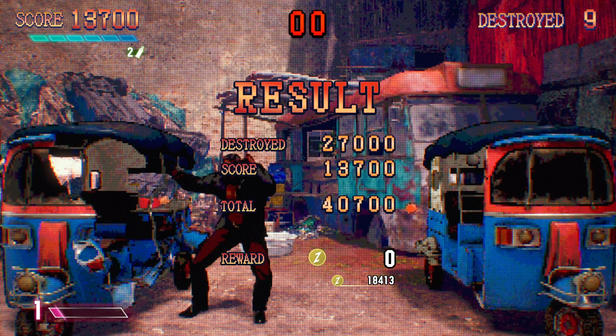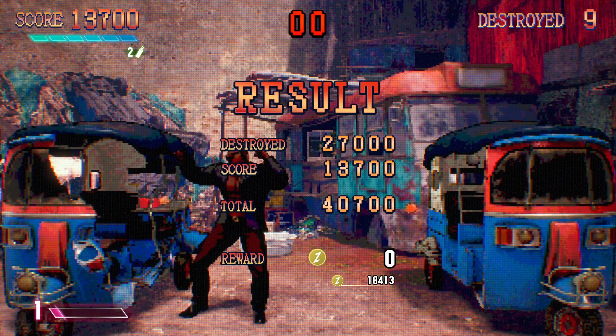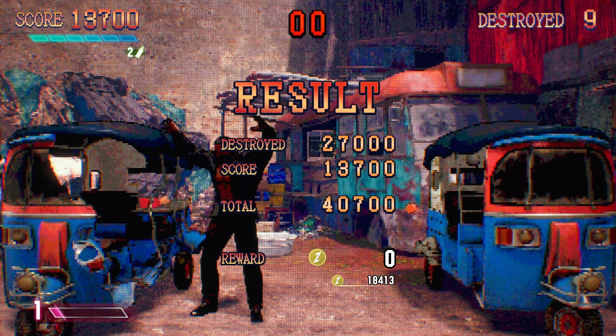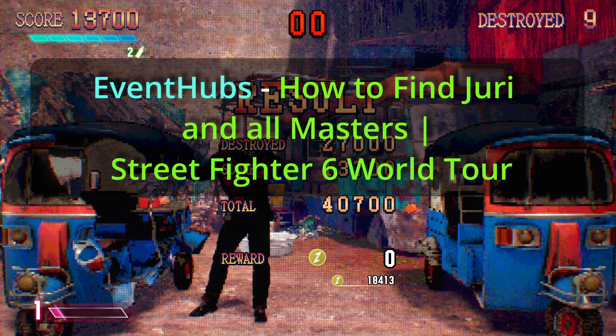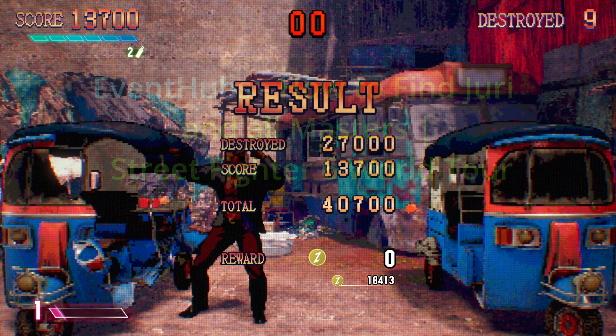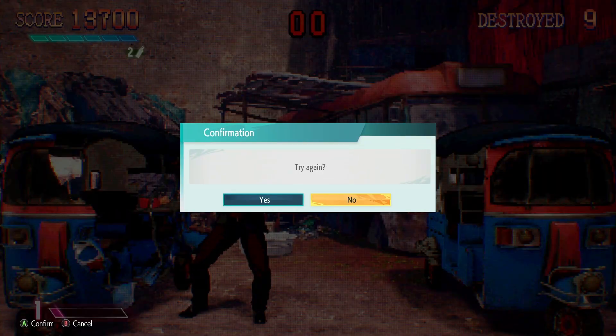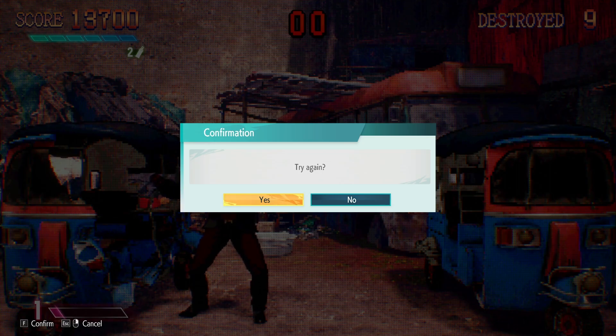I want to give credit to NXN Gaming because I would have never had the idea to even come and play this game to raise money. I also want to give credit to Event Hubs — go to Event Hubs on YouTube and search for 'Guide: How to Find Jewelry and All Masters,' because it literally shows you how to find every single person in the game. Of course, you can't get certain people until different times — for example, you can't get JP until after you finish the game. At this point, JP was the only person I had left to get.